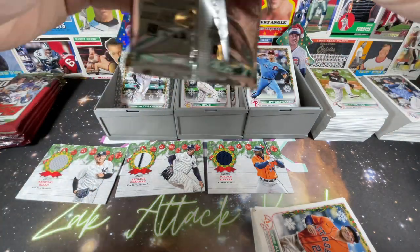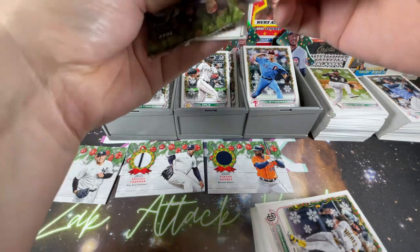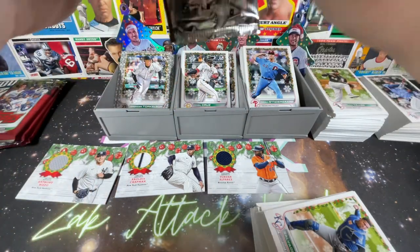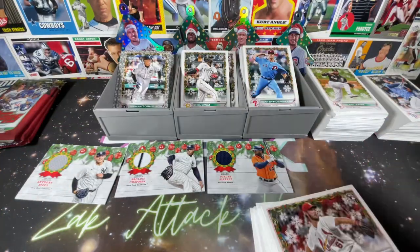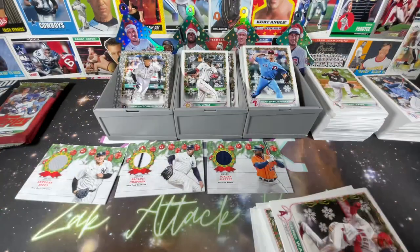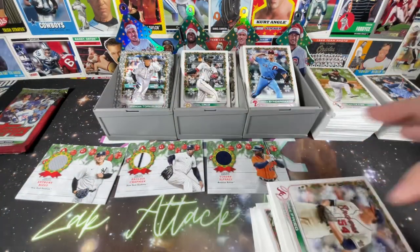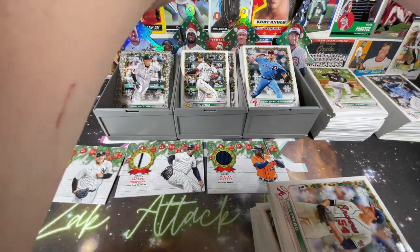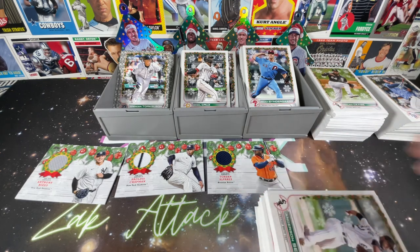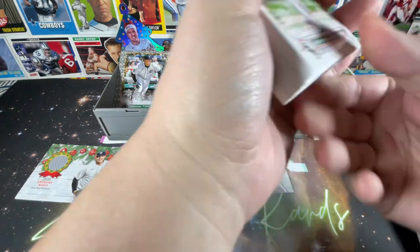We're just going to open all of them, hoping to get you done around 30 minutes. Hoping for another Witt, hoping for another J-Rod for sure — gotten doubles with pretty much all the other good guys so far. Maybe get a metallic snowflake of Torkelson. We've got two of O'Neill Cruz as well. Hopefully it won't be too hard to finish this set. I love building sets — it helps with my OCD. Going to try to put this one together as I do with most Topps big releases.